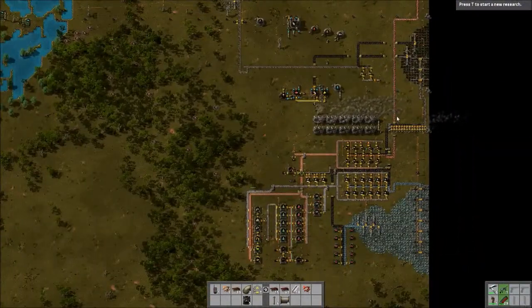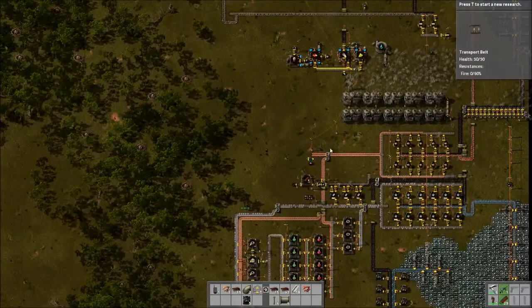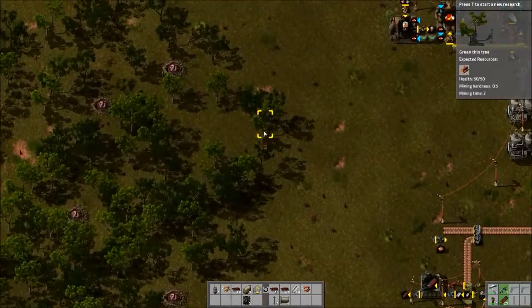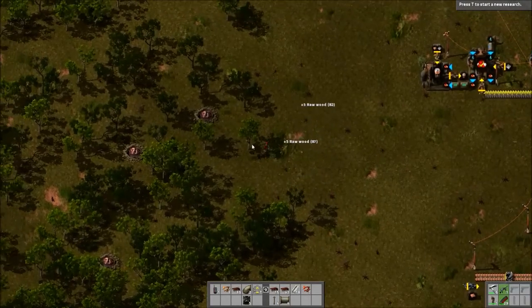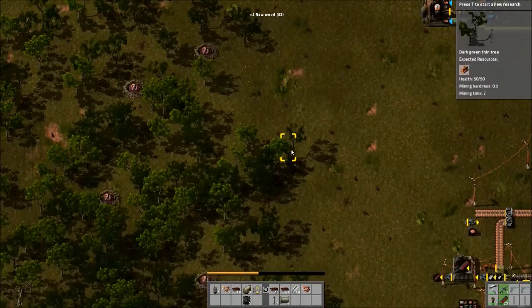Where the hell am I going to do some more? I could probably take the water from this tank we're using. If I put the boilers somewhere... I might have to put the steam engines out in front of them, like towards where I am, by the trees. That'll work.